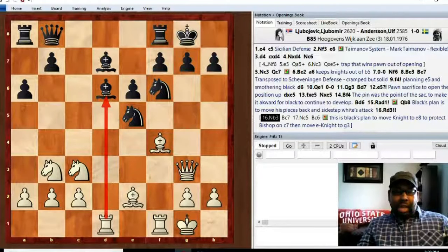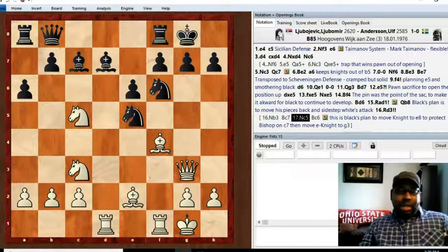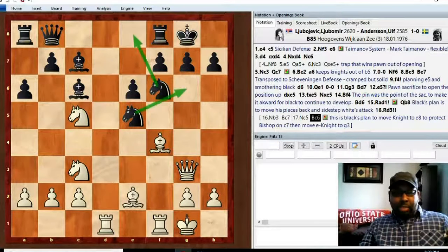If Lubo had played knight b3 right away, Anderson's idea would have worked — he'd play bishop back to c7, knight goes to c5 to hit the bishop, the bishop swings over to c6, and then Anderson's plan is to play knight e8 to reinforce the bishop on c7, followed by moving his other knight to g6. Black's idea is simply to move out of the way and escape all these pins.